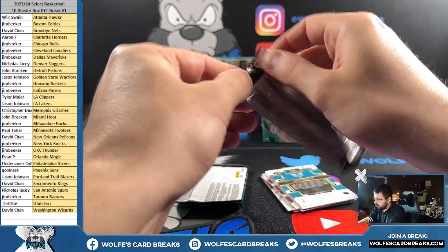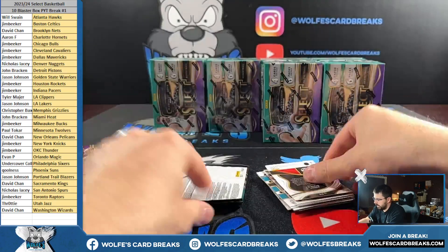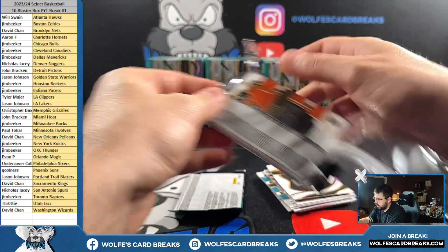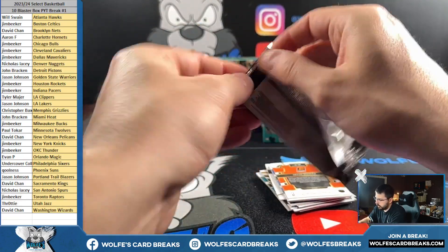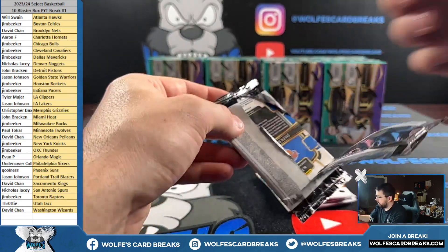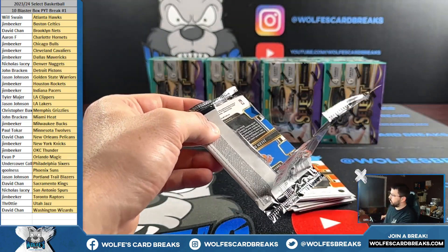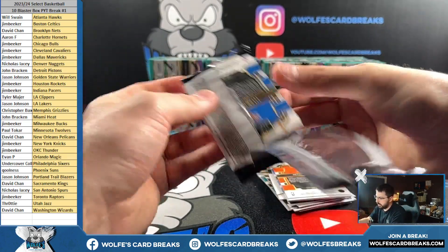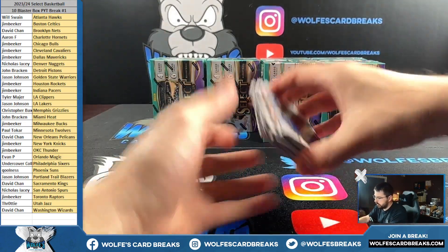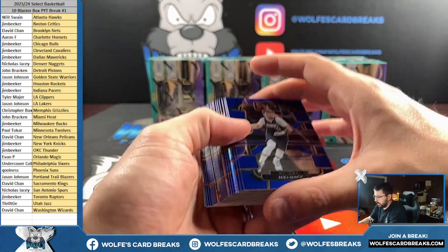We also have these posted up on Fanatics Live as well for tomorrow. Austin's doing a show tomorrow with Select Blasters on Fanatics Live. Just throwing that out there, those breaks are posted. We've got some Bowman stuff posted on Fanatics Live too, so if you've got credit — multiple ways to get Fanatics Live credit. You can sign up using my link, get $25. Use my code WOLF20 on your first ever purchase on Fanatics Live and save $20.